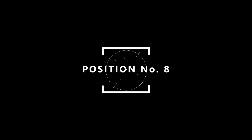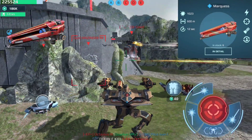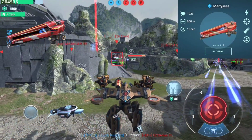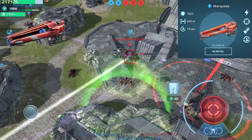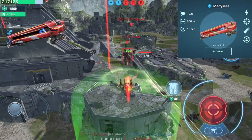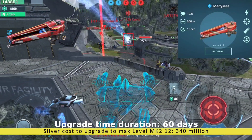On position number 8 we have the Marquise — an automatic energy weapon perfect for firefights at medium distances. It possesses high accuracy and reloads while firing. The Marquise is a medium range light energy weapon up to 600 meters. It is essentially a light version of the heavy Dragoon and medium Hussar, dealing about half the DPS of the Dragoon and around 35% less than the Hussar. It fires very fast projectiles and is very accurate, though shots may occasionally miss near maximum range. Silver cost to upgrade to max level MK2 12 is 340 million and upgrade time is 60 days.